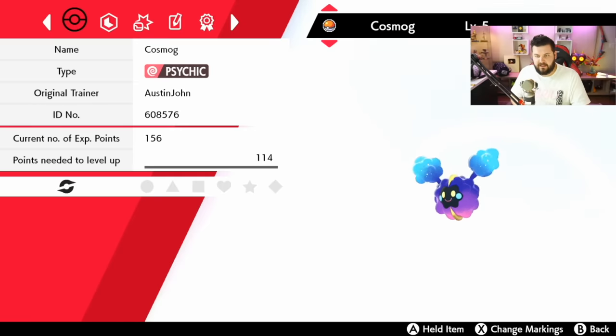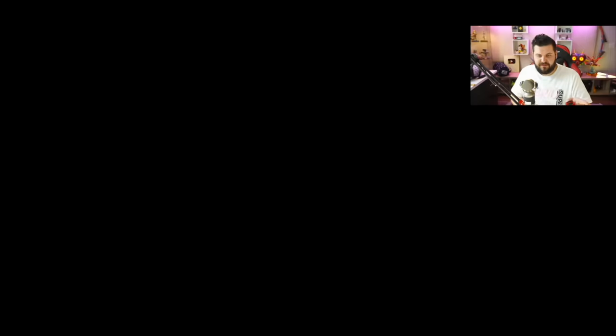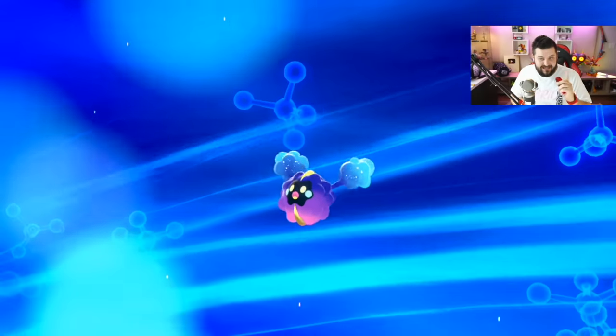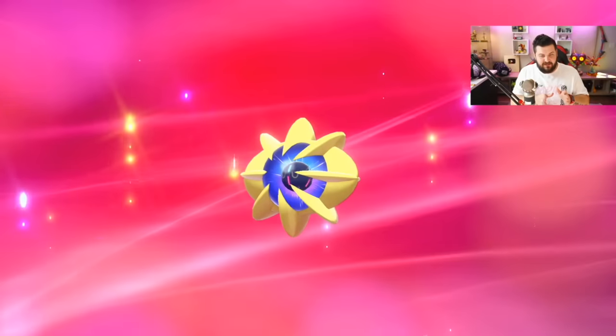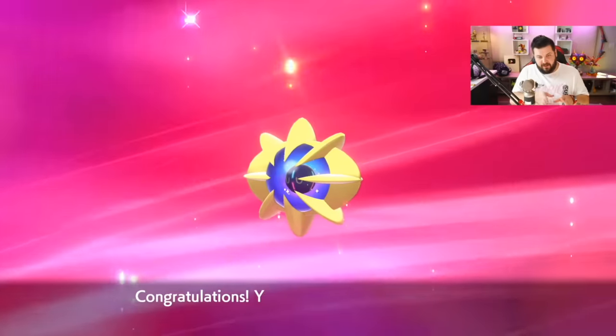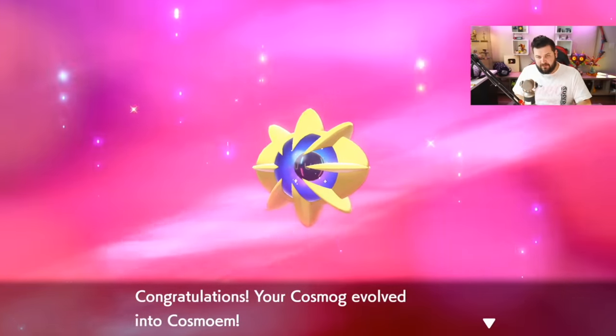The Cosmog you're getting is going to be level 5. It has no moves or anything else and is generally not seen as a very good Pokemon. At level 43, Cosmog evolves into Cosmoem, which remains in that form until level 53. In Pokemon Sword you can evolve Cosmoem into Solgaleo, and in Pokemon Shield you can evolve Cosmoem into Lunala.